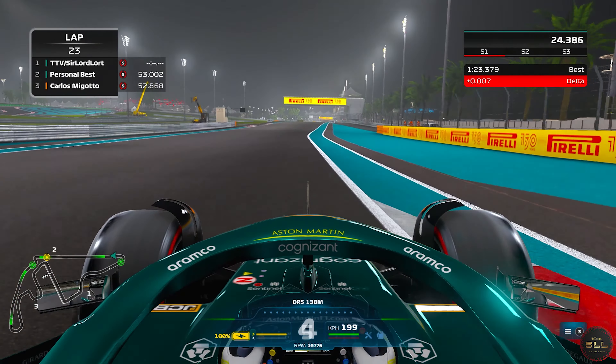Then just full throttle around the next few corners. Turn 12 can be a bit tricky — try to brake a bit after the exit of turn 11. Going down to 4th, and into turn 13 you just want to lift the throttle staying in 4th gear. Then also just lift the throttle for turn 14, where you push the throttle but be careful of the track limits.